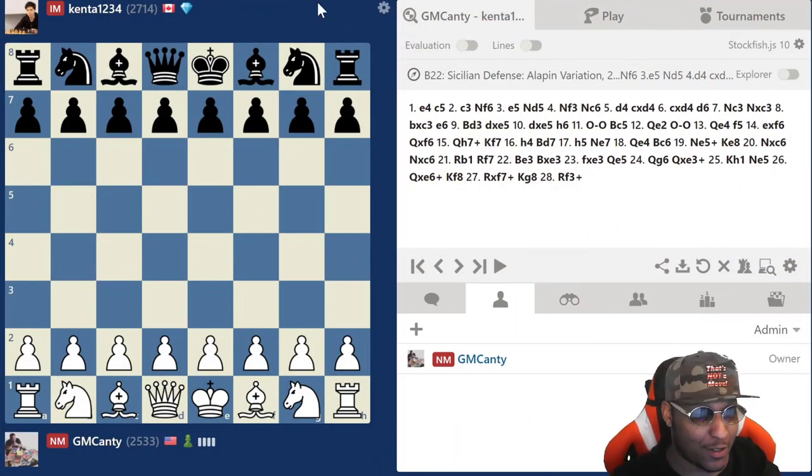As you can see he's 2714 — before I won the game he was maybe around 2730, but he dropped some points after losing. Here we go, c3 Sicilian for the kill.